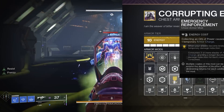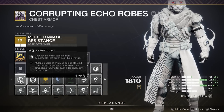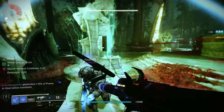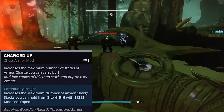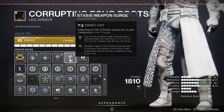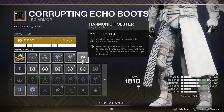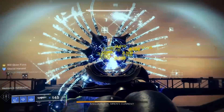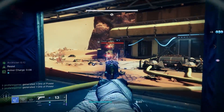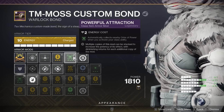Our choice in chest mods will rely heavily on the activity we're going into. If we need extra resistance towards any specific energy type, resistance mods should be utilized. Otherwise, we're running Charged Up so that we have additional armor charges active at once — one mod provides 4 armor charges, and three will provide 6 total. On our boots, we're going with the maximum amount of weapon surge mods that can be afforded. While three stasis surge mods would be nice, it can also be beneficial to split weapon surges between multiple energies based on your loadout, or add a holster mod to reload stowed weapons. Along with the Reaper mod on our class item, we're using Powerful Attraction so that nearby orbs will be drawn to us whenever we cast our rift.